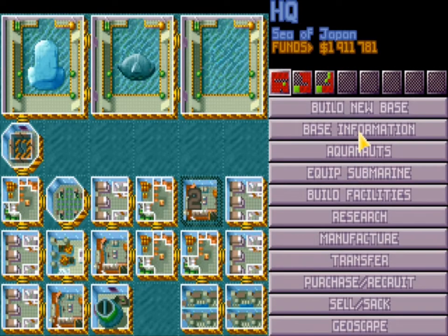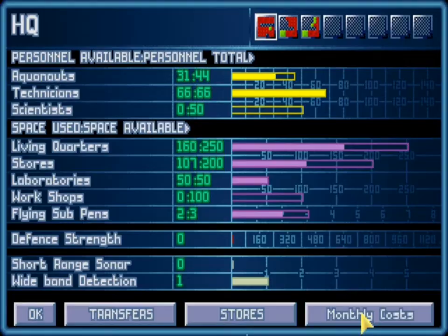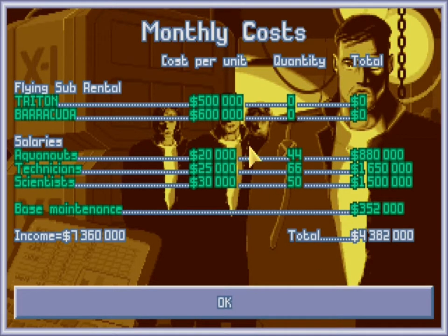We'll just pop into the monthly costs screen. As we can see here, this confirms everything I've just said — it's the salary times the quantity, and that's the total amount. This isn't that far into the game and it's already almost a million, one and a half million each — close to about four million per month just for these three guys here.